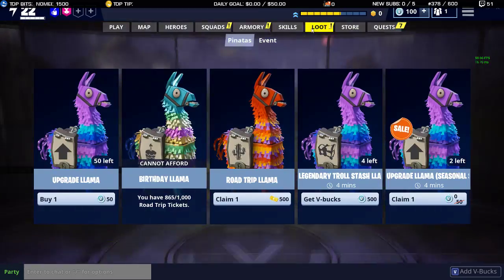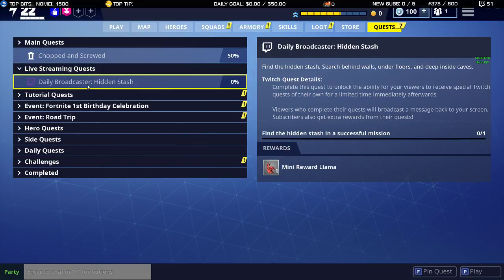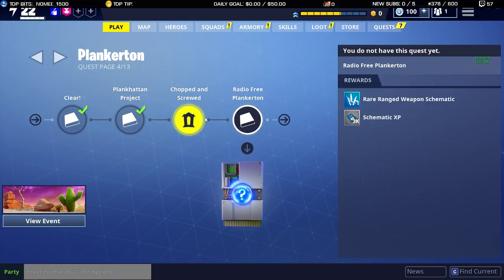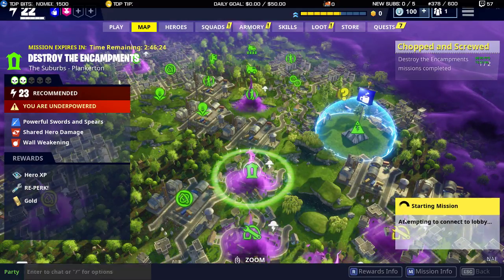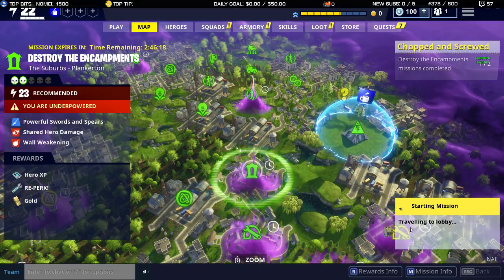I don't think there's anything else I need to do. So I have to find the hidden stash in a successful mission — that's my daily broadcaster mission. I have to do this again, I think. Two enchantments, same thing. Okay, let's do it. Before you hit start, I'll tell you where it's at.